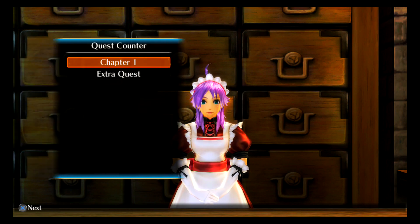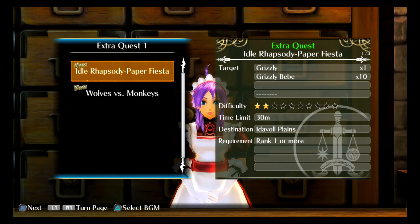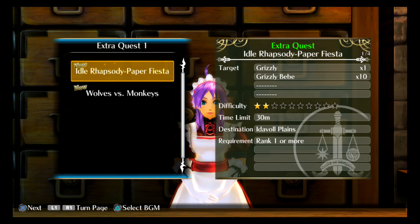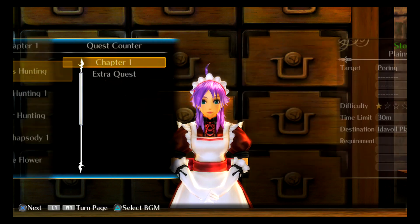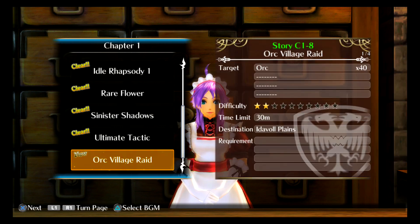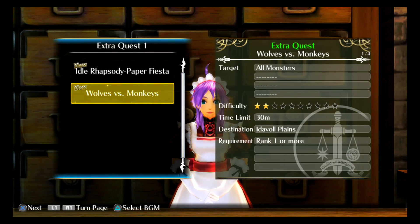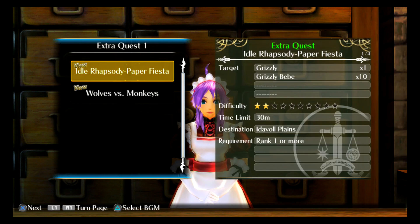Let's get on out of here and see what the quest is. What's the extra quest? Wolves vs. Monkeys, Idle Rhapsody, Paper Fiesta, and Wolves vs. Monkeys — so I need to kill all... alright. Orc Village Raid — there's that one. And there is the extra quest: Wolves vs. Monkeys and Idle Rhapsody, Paper Fiesta.